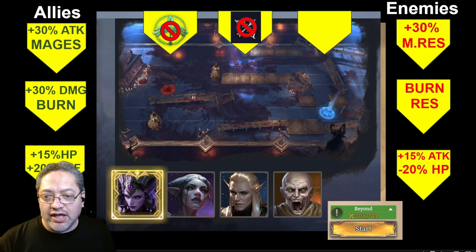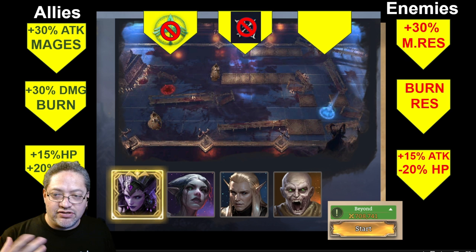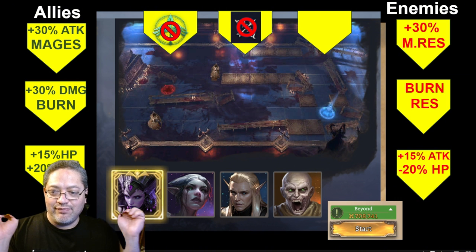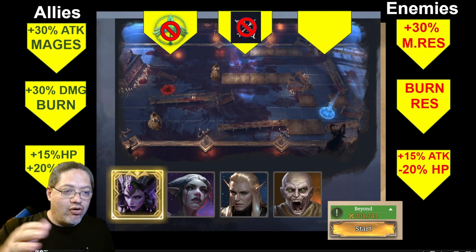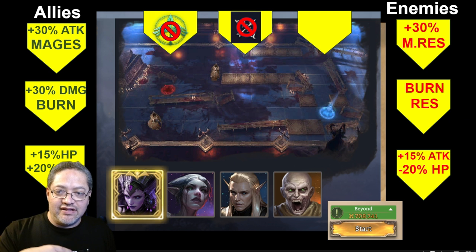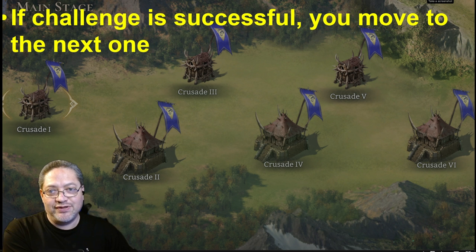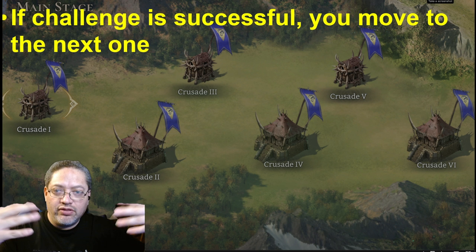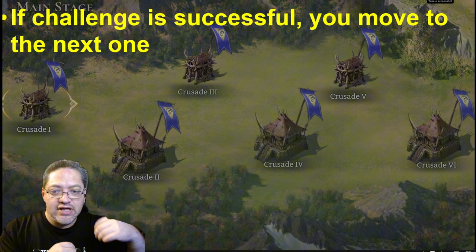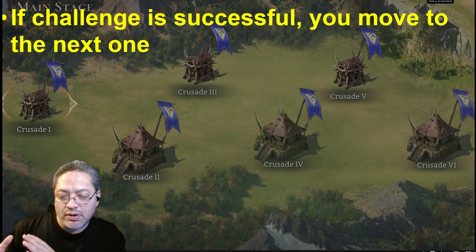Here's an example: enemies gain 50% attack but have 20% less HP, or they gain magic resistance. Then in your roster, you ask: do I really want them having more magic resistance based on the heroes I have? After all conditions are selected, you go in. At level one things probably won't be as tough, but as you climb up through the stages you'd expect difficulty to increase. If your challenge is successful, you move on to the next one — two, three, four — with all the conditions and boons building up.